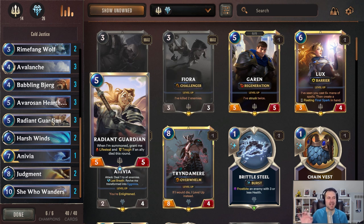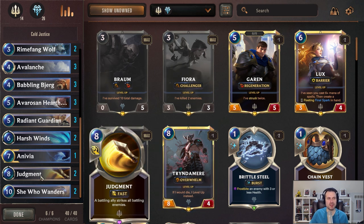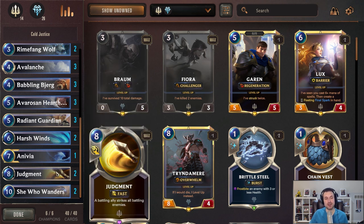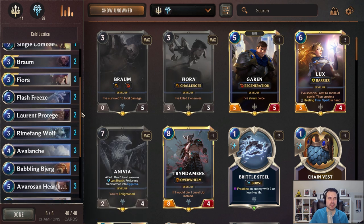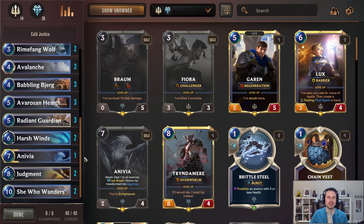Judgment is very often a one-sided board sweep taking out multiple units, and if you play it on your Radiant Guardian you'll heal that amount. If you're coming from Elder Scrolls Legends, this is essentially Unstoppable Rage. The one caveat: overwhelm in this game is not the same as breakthrough in Legends, so you cannot kill someone with overwhelm damage via Judgment, but you can absolutely heal yourself all the way back to 20. It's a very effective combo. Also, if Fiora is on board and kills four enemies through Judgment, you will win the game.